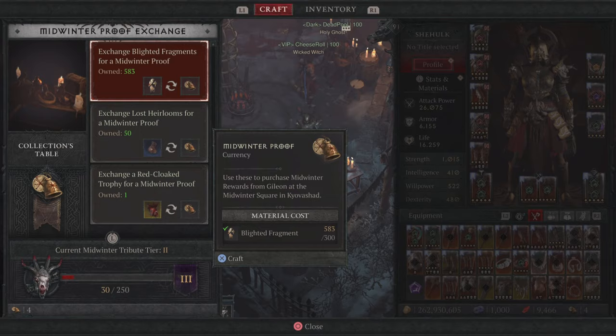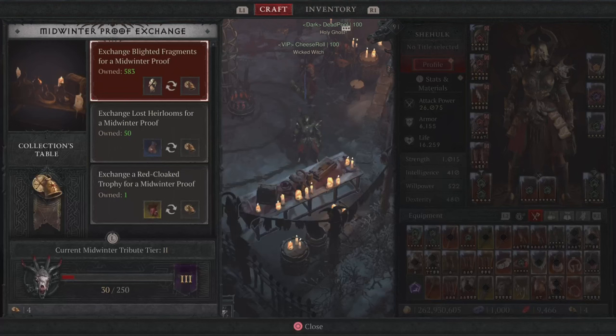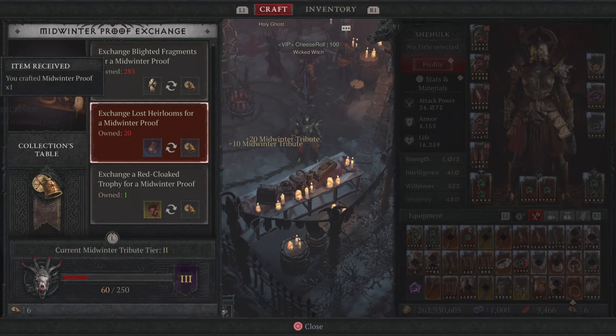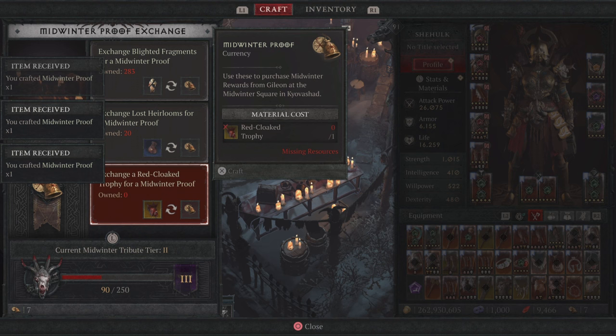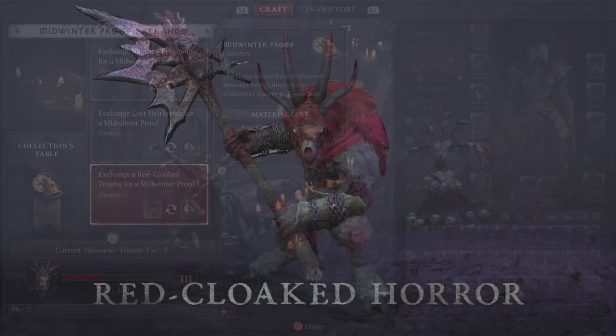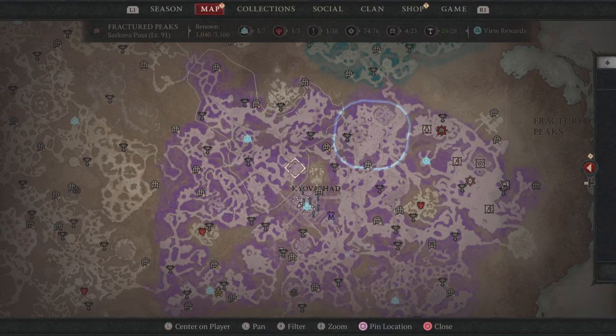We know what we need to do during the midwinter event. We have some amazing things to get after, but we need to farm a lot of these midwinter proofs. As you're playing in the event area, you will come across blighted fragments, boss lair rooms, and hopefully the red cloak. These are all going to drop different materials. I'm going to show you my farming route where I always find them.